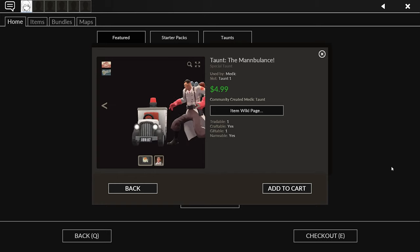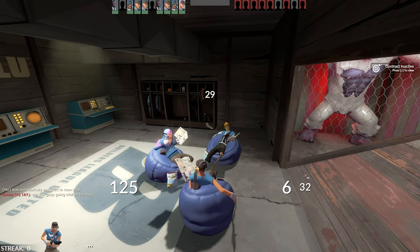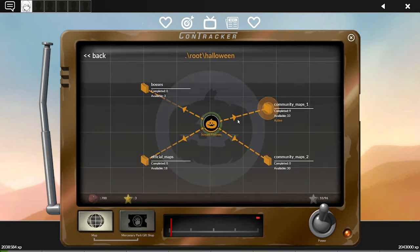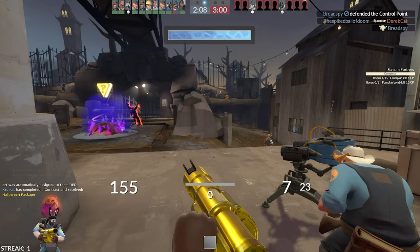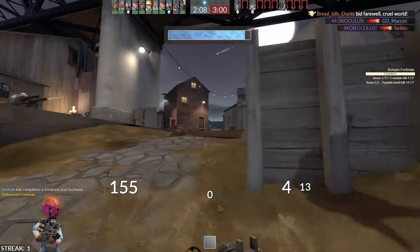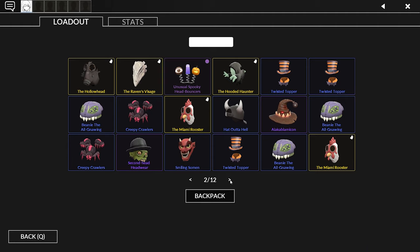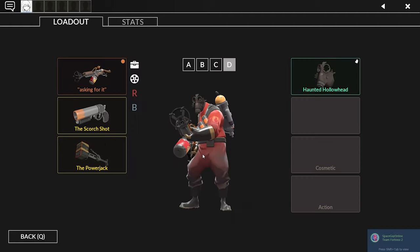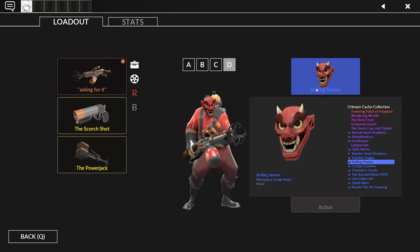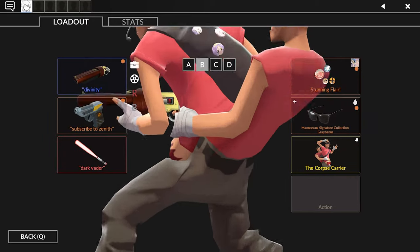There are some new funny taunts — the Manbulance is pretty cool and the Scout sitting on a beanbag chair. I already bought both, they're pretty cool. The rest I don't really care about. All the Halloween contracts are reset so you can do those again if you want. I see a lot of people in pubs really stressing about contracts, but when it resets every single year it really doesn't matter — just don't stress about it. Cosmetics are alright, nothing too special. At this point we have so many hats that if anyone's going to have their own fit, they've already decided it.